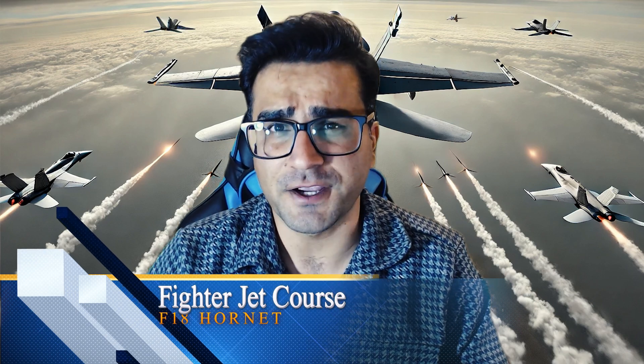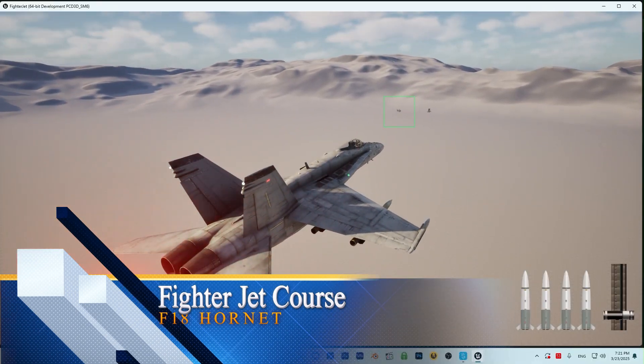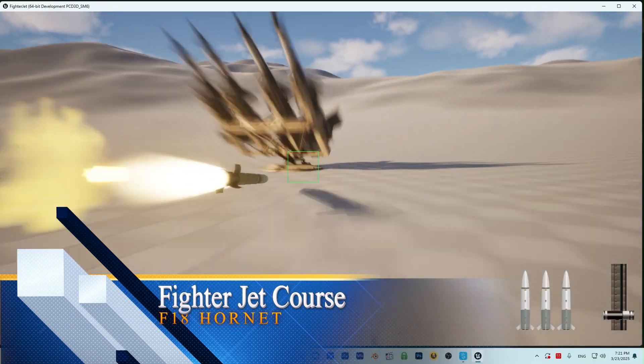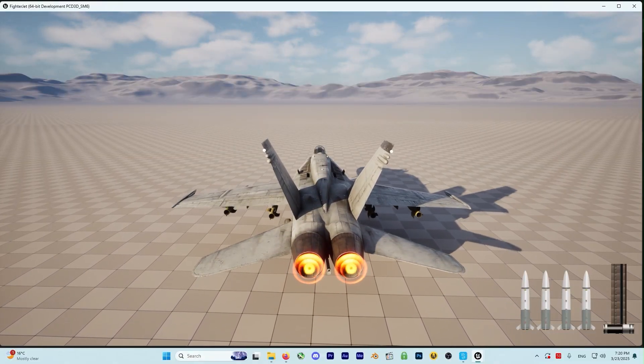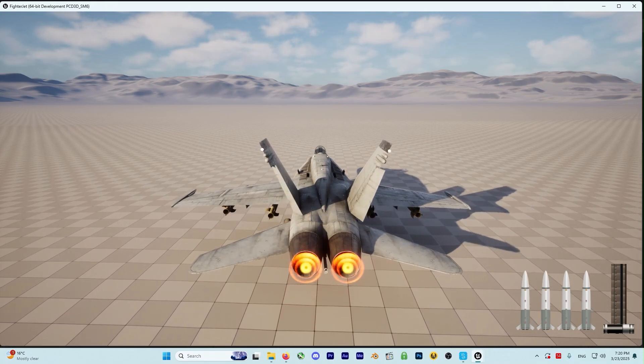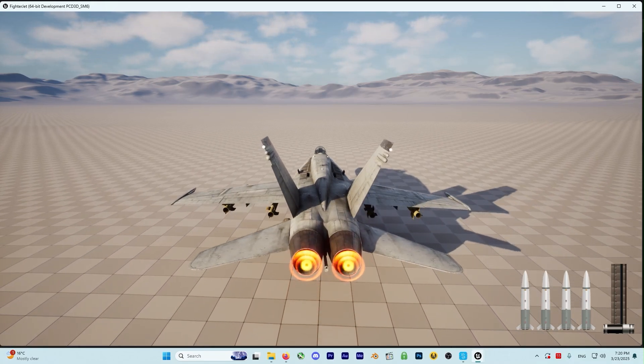In this course, we're gonna use a fighter jet from Vigilante content that is always free and it is a FAT. We will learn everything about the bones, how we can change the wings, ailerons and rudder rotation so our fighter jet looks more natural.